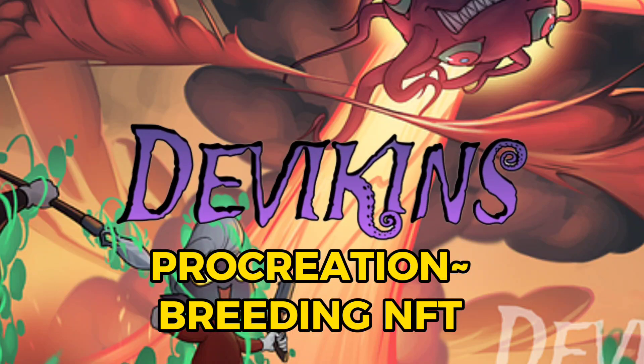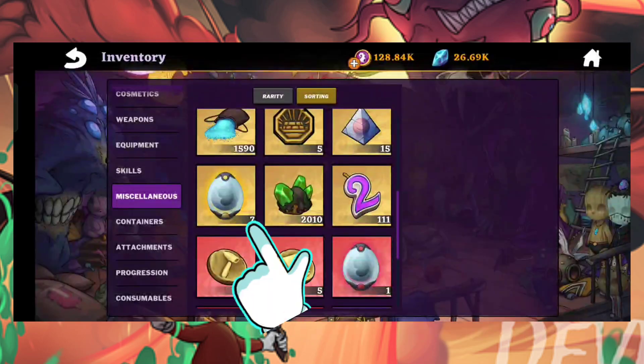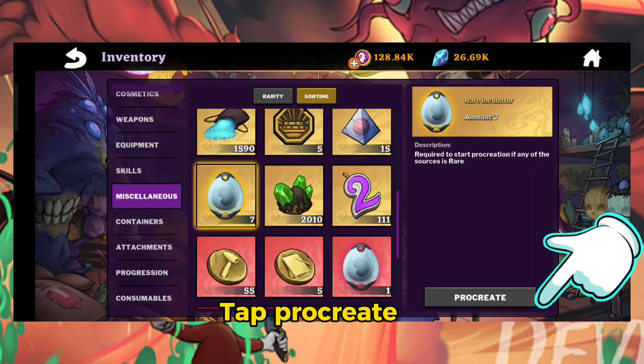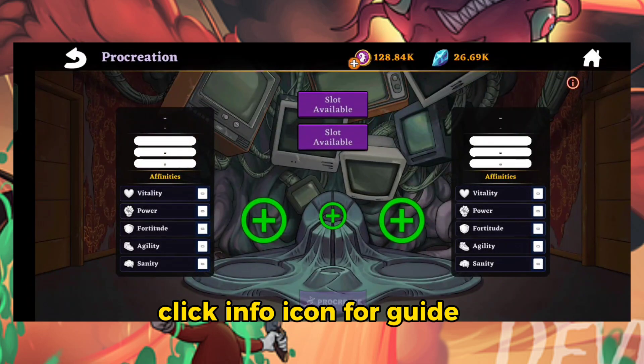Procreation — breeding your NFT. Go to Inventory, tap Incubator, then tap Procreate. Click the Info icon for a guide on how the breeding process works.